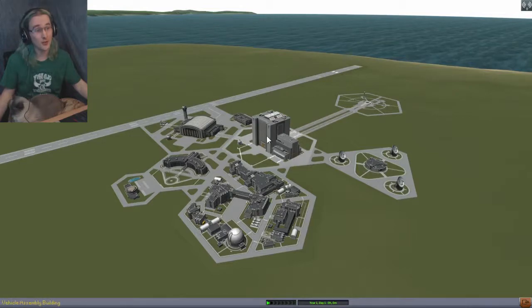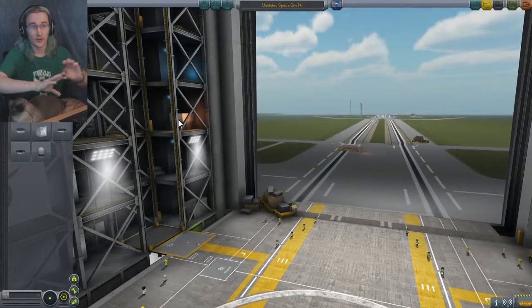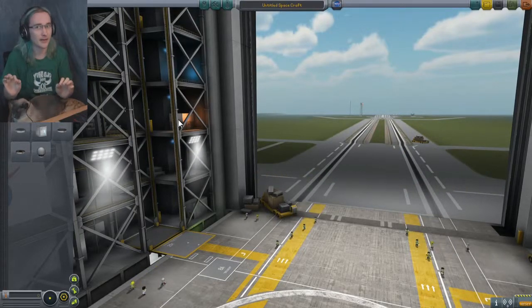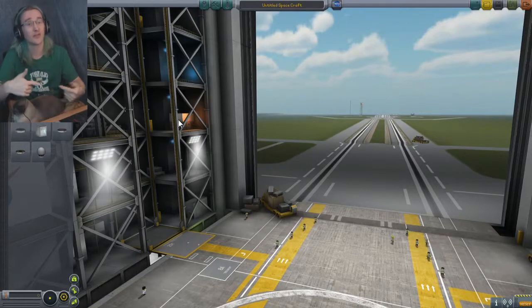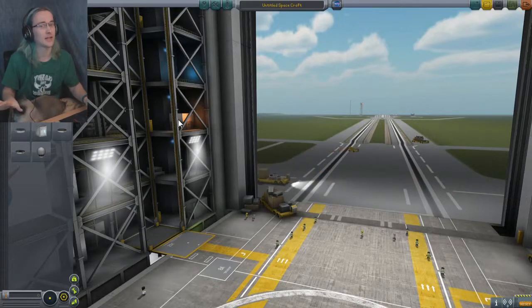I'm going in in sandbox mode. This is a new game. Now, this is the twist — I'm going to be doing a permadeath challenge. That means that if I die, that's the end of it, it's done. My challenge for today is to go to the moon and bring back some moon rocks. I've got to land on the moon, take off, and land back at Kerbal. That is the challenge I have set for myself.